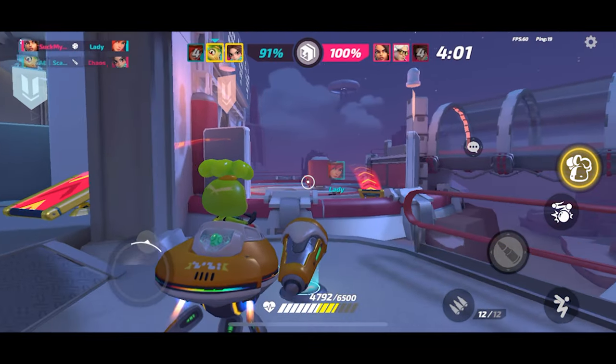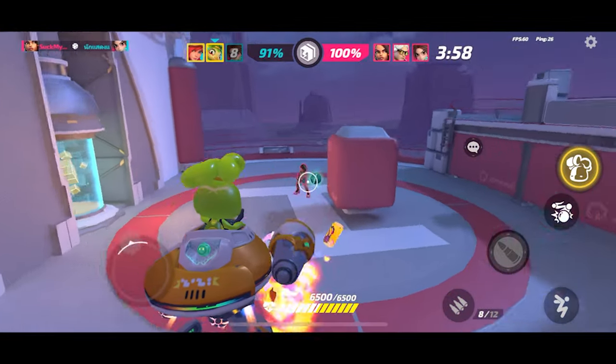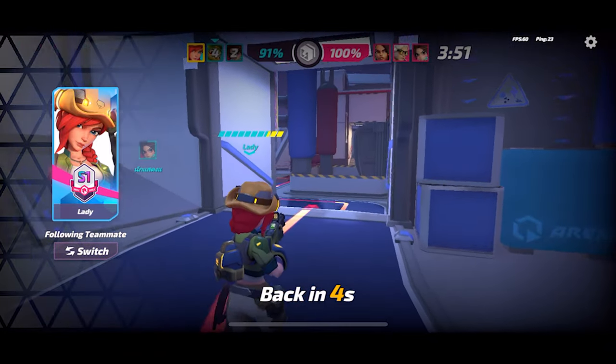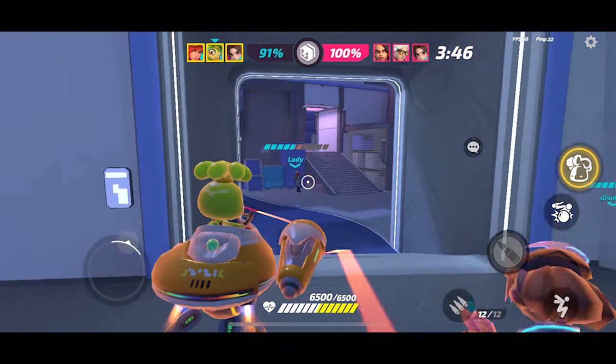Aletta struggles against Labula — not only because of his health but also because of his AOE damage, which is problematic for her. I was hoping to get around but the other teammate took the bait. Since they had their ultimate ready they got us both — good play.